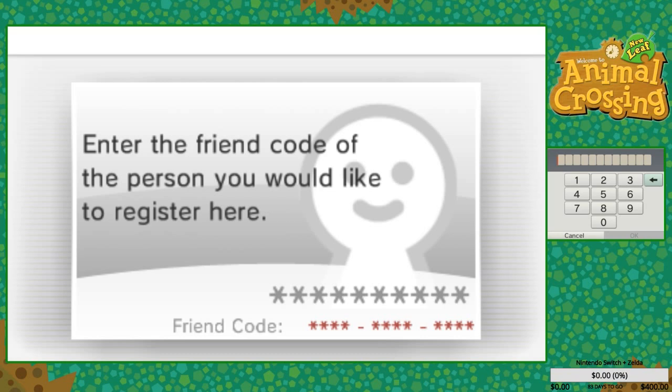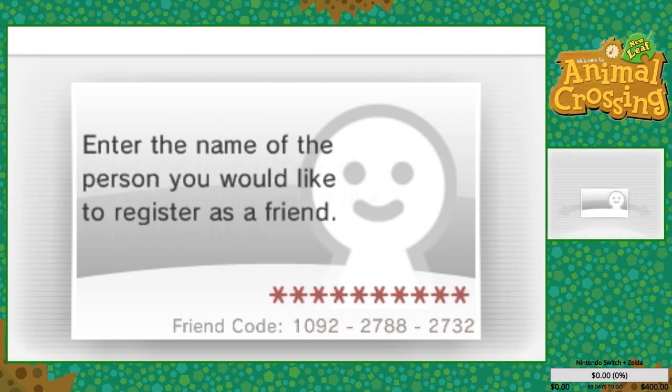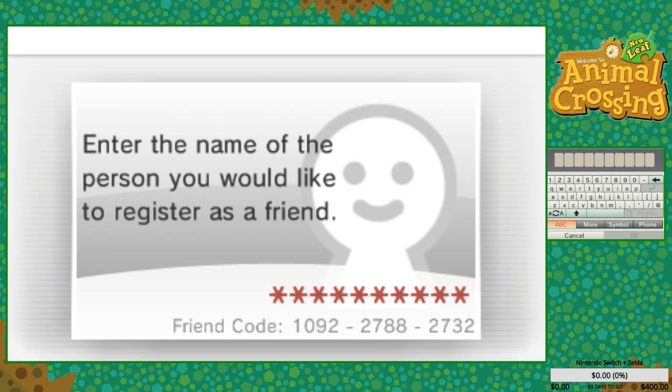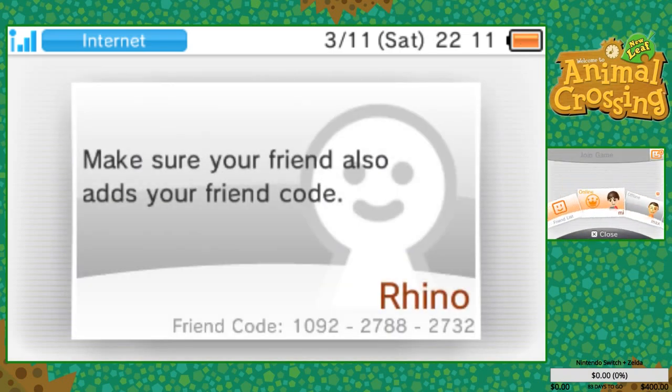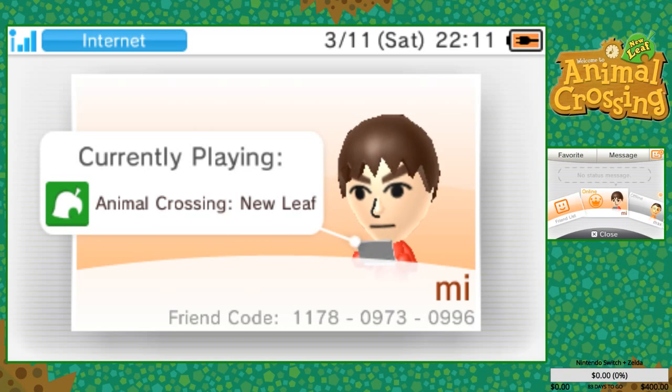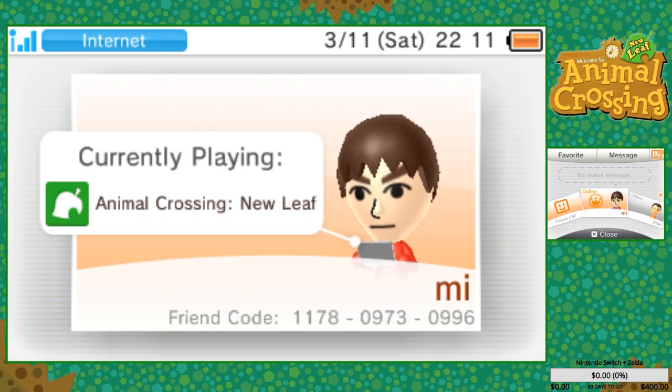Let's add some friend codes — there was one above. One, two — 2278827-32. And let's see — I'll just say Rhino; the name will update when the other person adds me. I'll leave my friend code in the chat so we don't need to constantly ask. We can also add it to the description. Now let's add Allen.